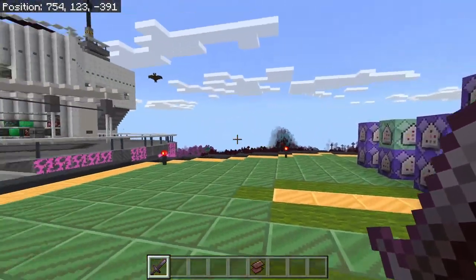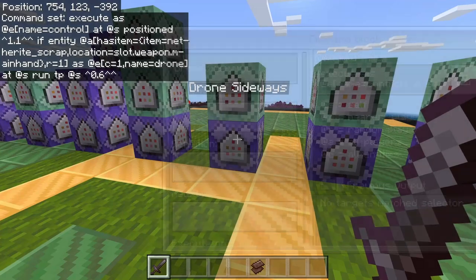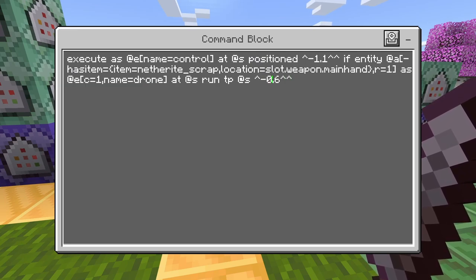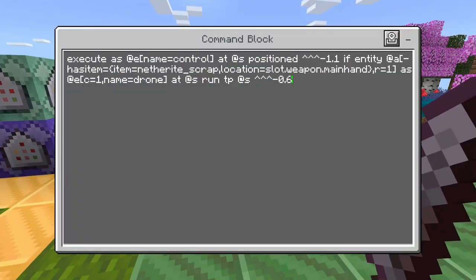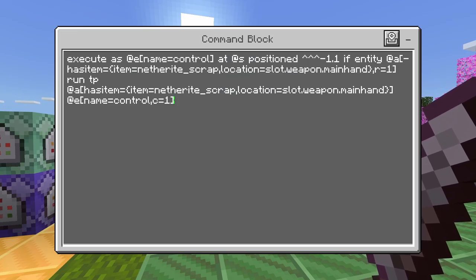The rest of these are kind of similar to what the forward is. For sideways — if there's a player to the left of the armor stand, go ahead and move the drone left. And the next command: if there's a player to the left of the armor stand, move the player back to the armor stand. This is exactly the same command but with positives switched for negatives — if there's a player to the right, move the drone right. And: if there's a player to the right, move the player back to the armor stand. Then we have the backwards commands — same thing as the forward commands except backwards, just literally changing this to a negative. If there's a player behind the armor stand, move the drone backwards. And if there's a player behind the armor stand, move the player back to the armor stand.